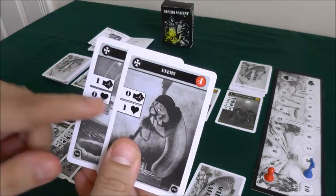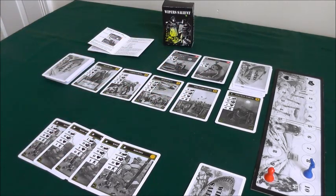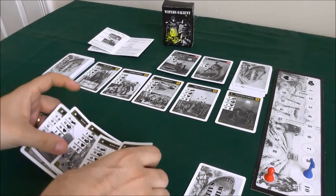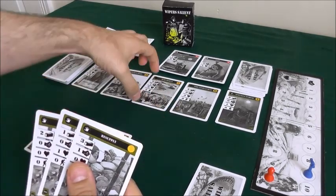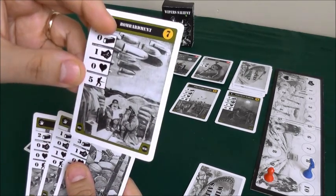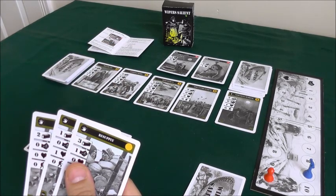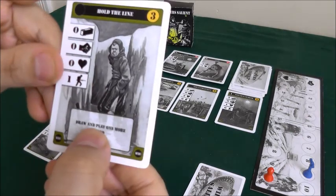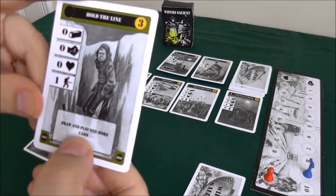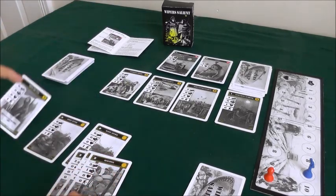One enemy is going to do morale damage, the other health damage. There can be a maximum of four enemies on display at any one time. I can now spend my resources — again six points — to purchase one of the cards here. I see a nice one that costs seven points and does five attack on its own, but I don't have enough yet. So this turn I'm going to buy this card, which has a special ability allowing me to draw and play one more card on my turn, plus it gives me one attack.